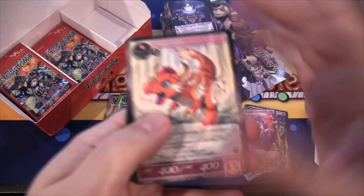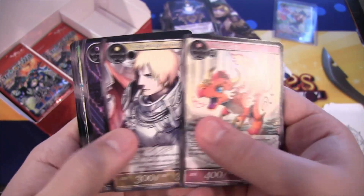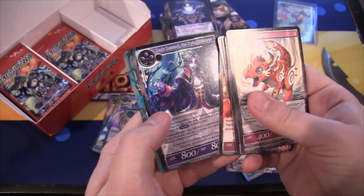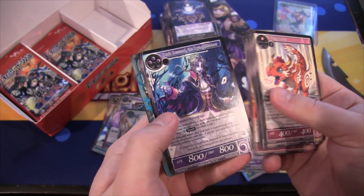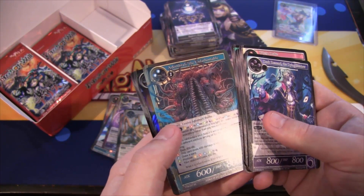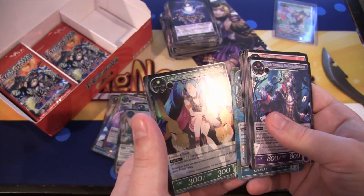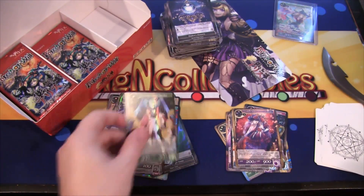That card looks kind of like a Digimon to me. We have a rare, Dark Rezard the Dying Shadow. Then Emerald the Unfathomable - yeah, that's hard to say - as a super rare. And an uncommon holographic, Beast Queen's Guardian, which is a really cool one.